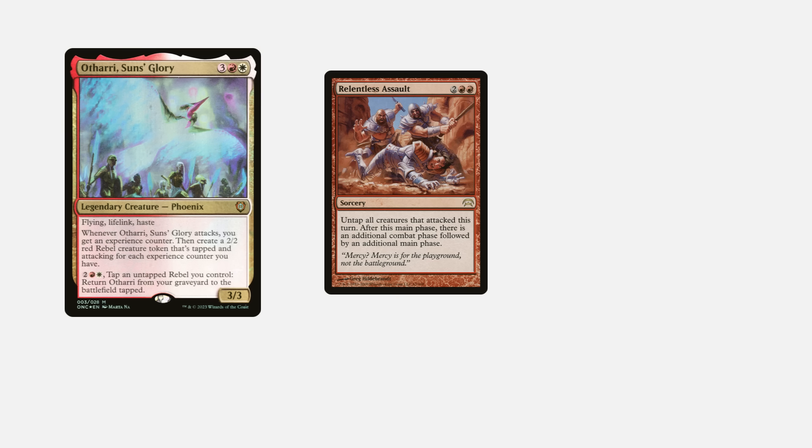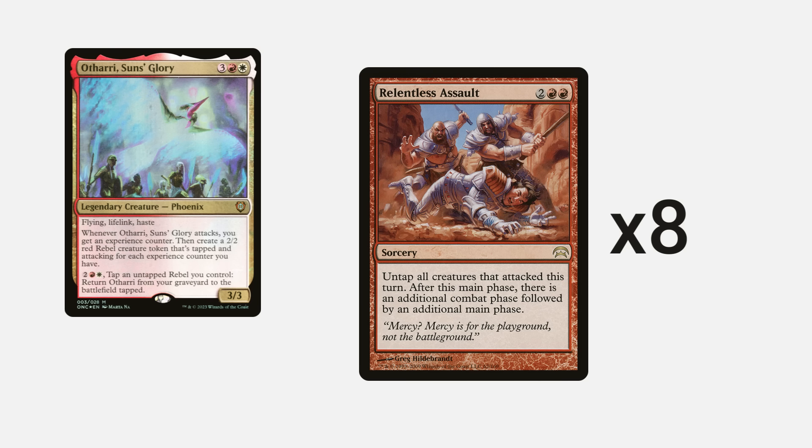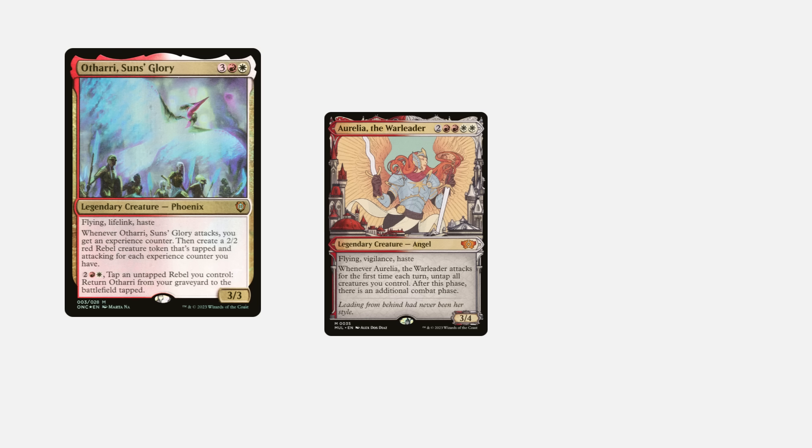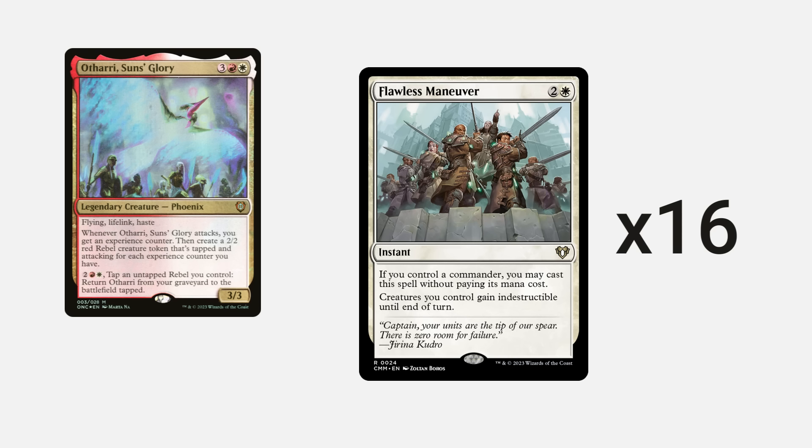This deck is mainly an extra combat strategy, along with some proliferation and doubling the triggers of my commander. However, I run only eight extra combat spells in this deck, two of them being creatures — Aurelia and Combat Celebrant. But when you look at my protection package, I have 16 cards specifically designed to protect Othari from any danger.